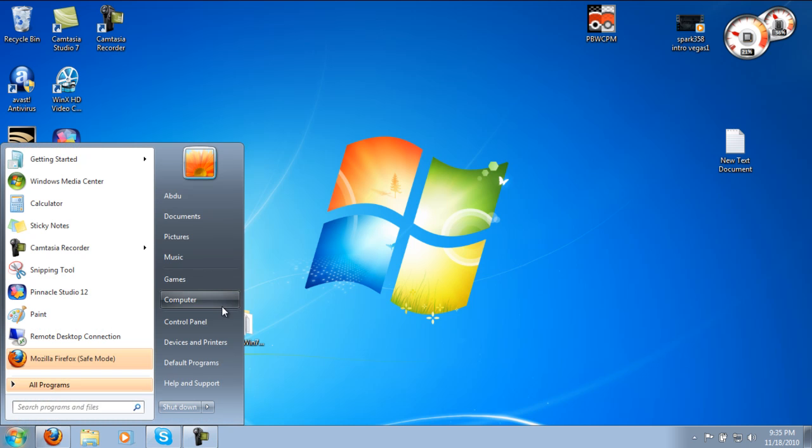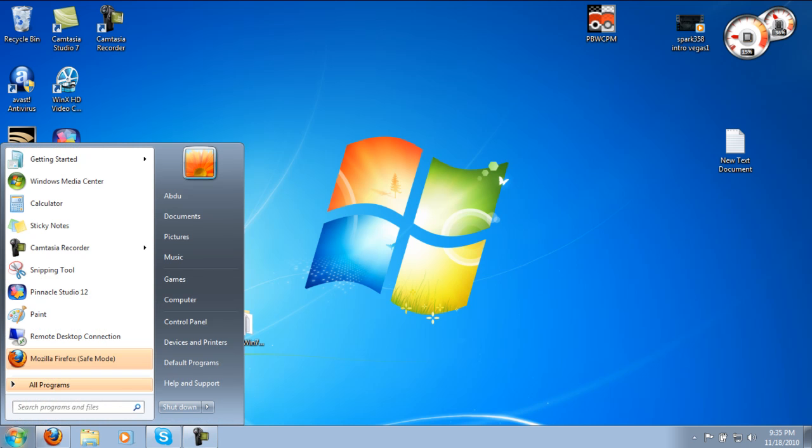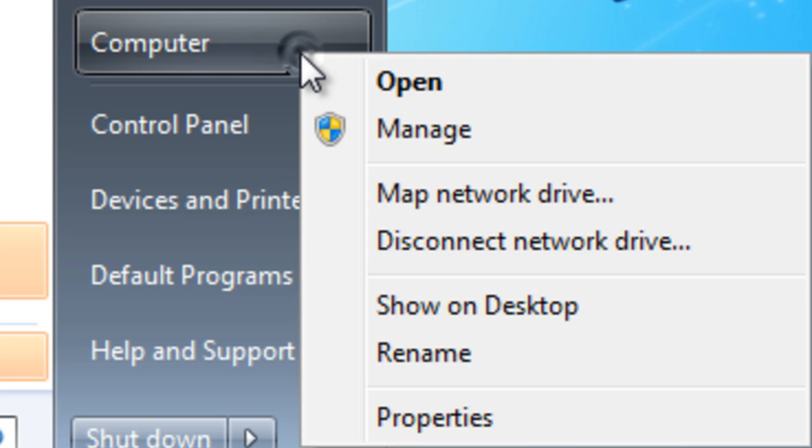Well, first of all, we have to check the kind of system you're using — and I don't mean like Windows 7 or Vista or XP, I mean like 32-bit or 64-bit. Some people don't know. So to make sure, all you have to do is click the Start menu from the taskbar, right-click on Computer, and choose Properties.